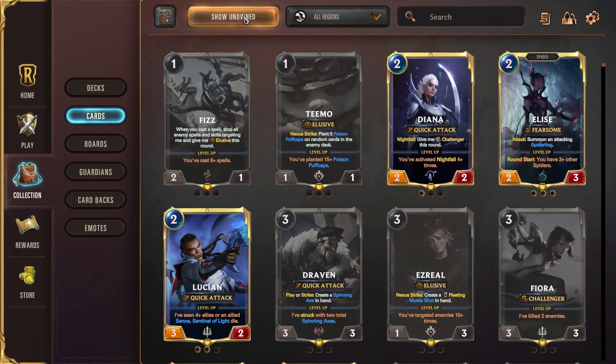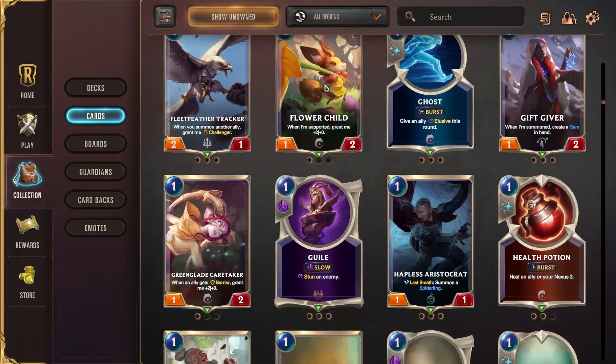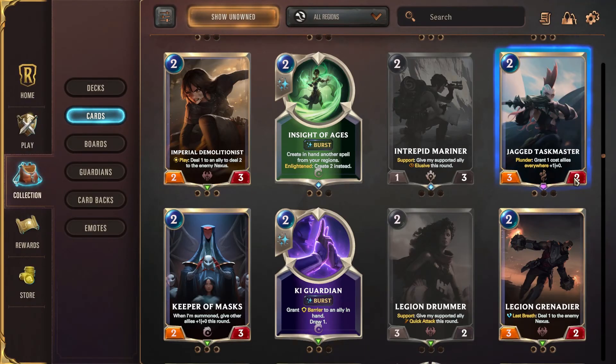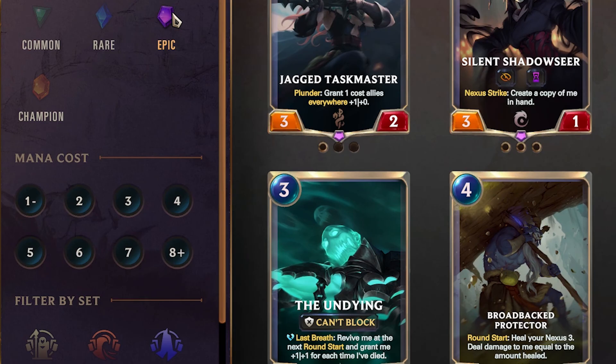There are circles on the bottom of each card. Each circle with a gold outline indicates that you have a copy of that card. When you select a card, it will display how many copies of that card you currently own, which wild card you need to exchange for a copy of the card, as well as how many gems or coins you will have to pay for a copy. To more quickly find the card you would like to purchase, you can filter by region, card type, rarity, mana cost, and set in this section.